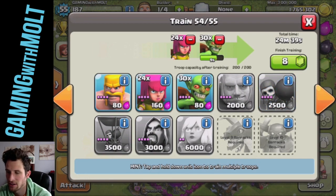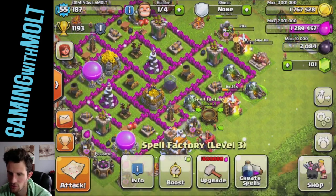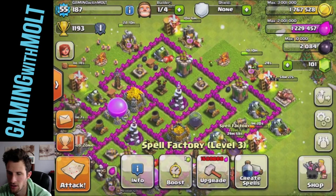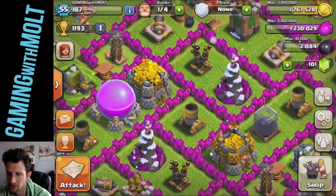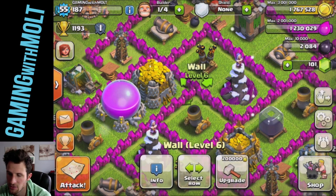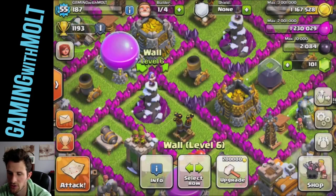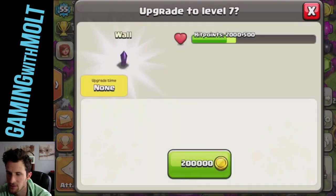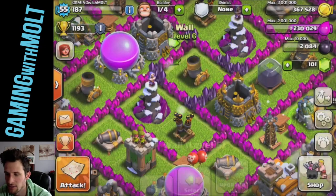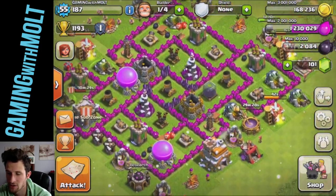Now we have a lot of gold, but I'm not going to upgrade any more pumps right now because they're all upgrading. I only have one builder, so I'm going to save that for walls, like I always do. I'm going to start in the middle and work my way out, getting the corners of the middle first. It's always good to get those junction points because that's where troops will generally attack when coming into your base. All that gold is about to go away really fast — 167,000 left, I'll save that for raiding and upgrading walls in the future.